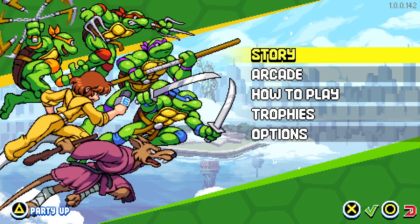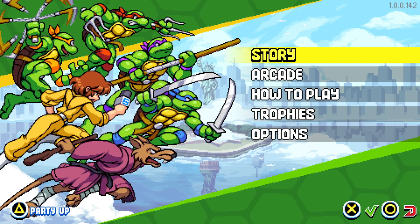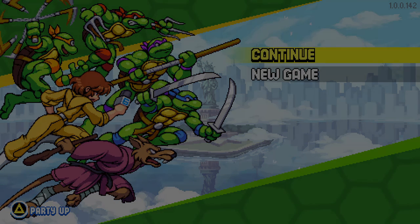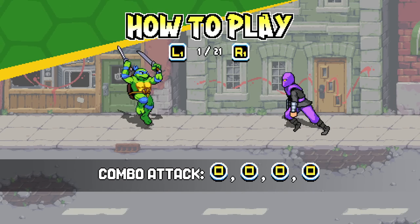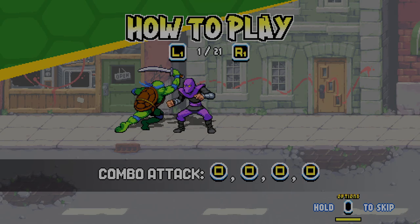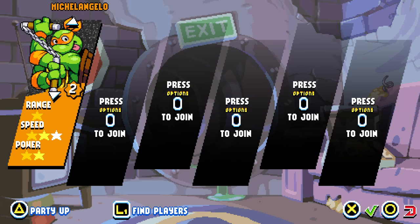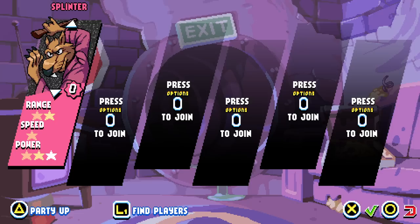Hello! Welcome back to Teenage Mutant Ninja Turtles: Shredder's Revenge. Today we're heading back into the story to check out the sixth and final character in the roster, as well as move forward with the story. I'm really excited for this one — one of my favorite characters out of the entire show. It is, of course, Master Splinter, the rat leader of the TMNT. He taught them everything they knew.